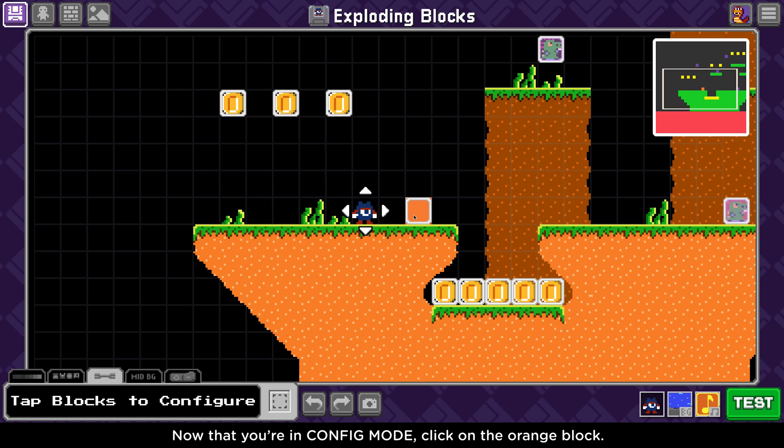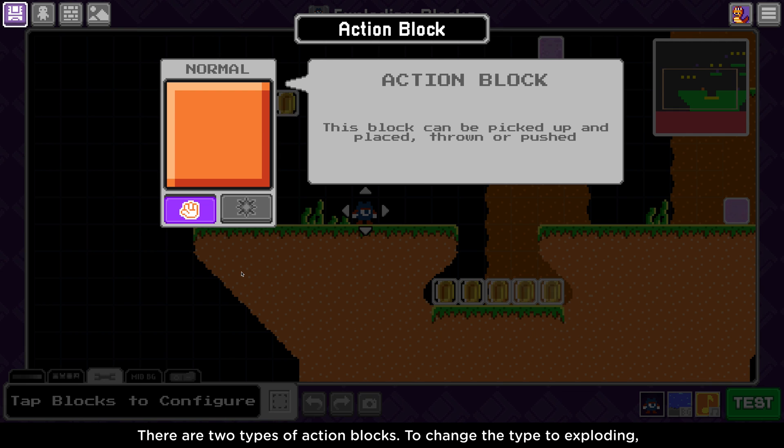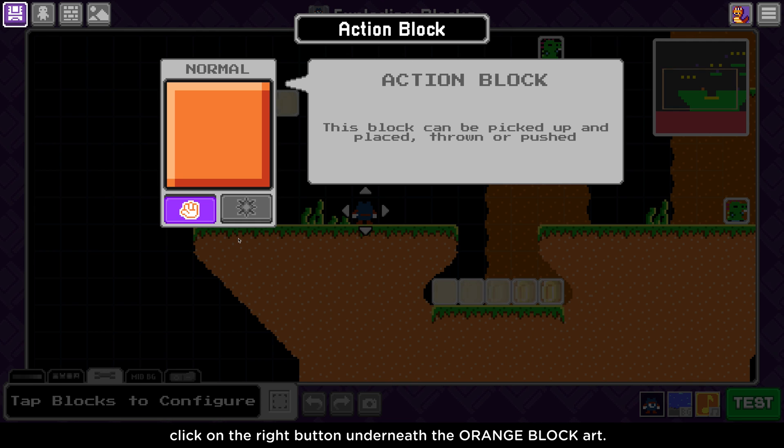Now that you are in config mode, click on the orange block. There are two types of action blocks. To change the type to exploding, click on the right button underneath the orange block art.